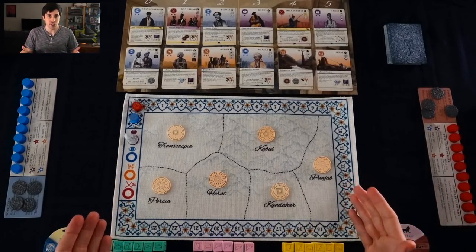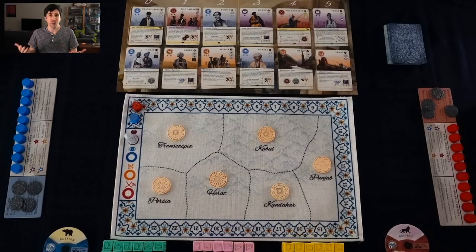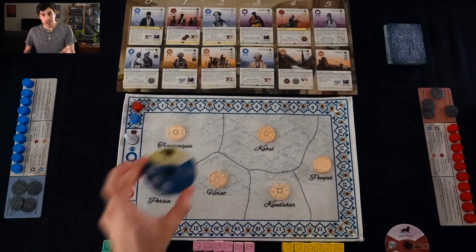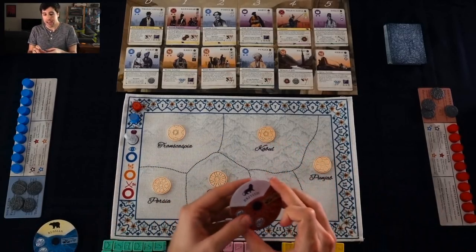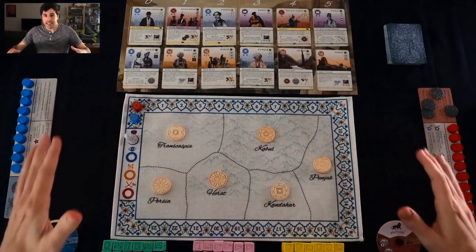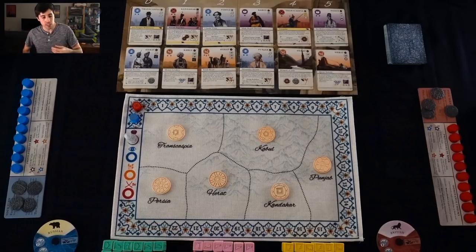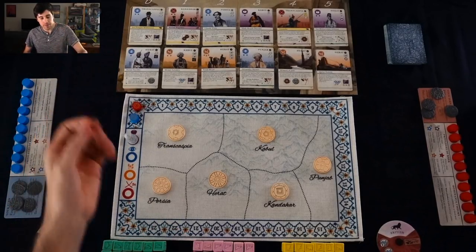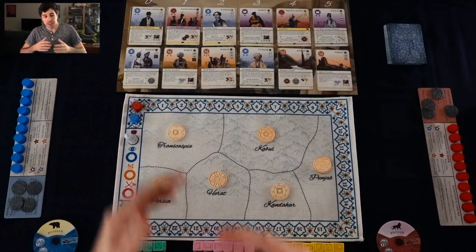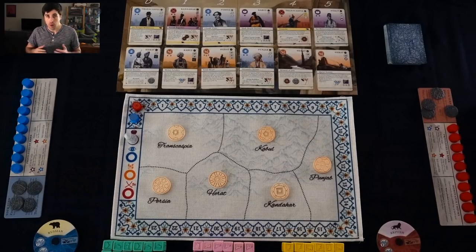I am in 19th century Afghanistan and I am an Afghani tribal leader trying to rebuild my country after the fall of the Durrani Empire. To do that, I have the help of a couple of other big political factions — namely the Russians, the British, and the Afghan military leaders as well. At its heart, this is a tableau building game. I've got these cards on the top here — this is the market. I'm going to be taking actions, buying these cards, playing them into my court, and these cards will let me establish control over the board, utilizing the military units of those three factions.